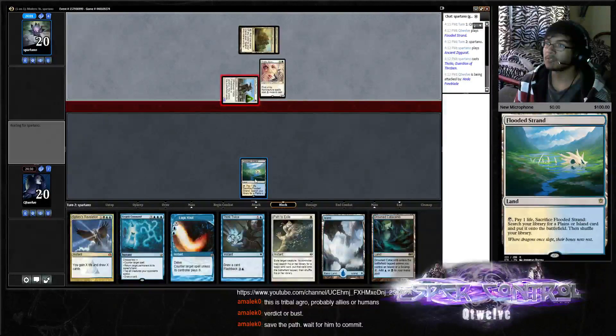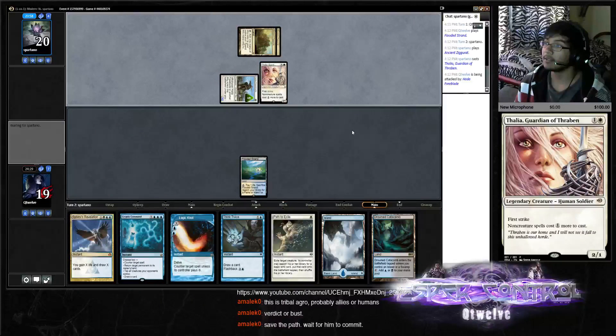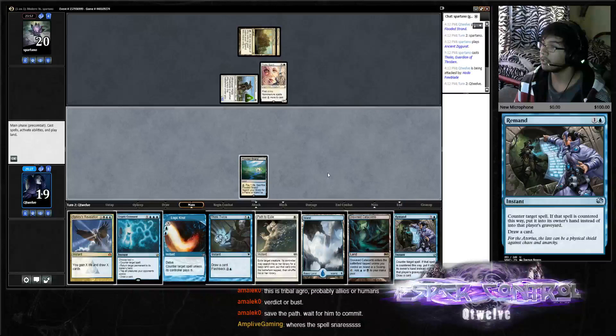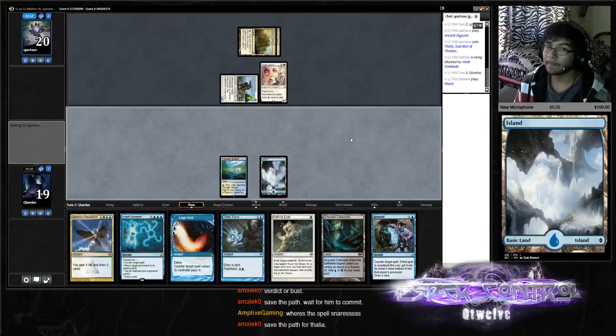Not sure if I want to fetch right now because he doesn't have Leonin Arbiter out yet, but I'm thinking he will run Leonin Arbiter. We're gonna be careful about that — we need to draw into more lands here. The spell counters are nowhere to be found.